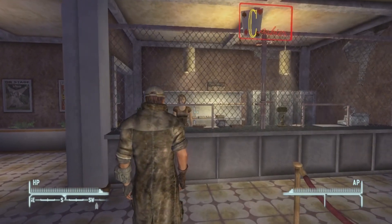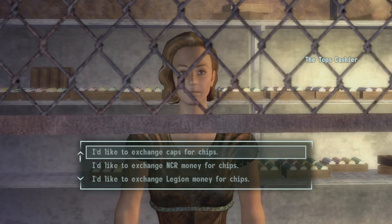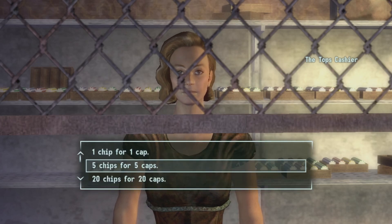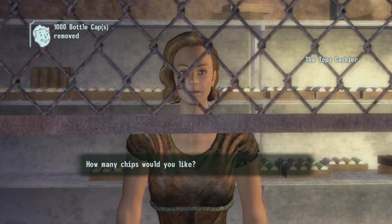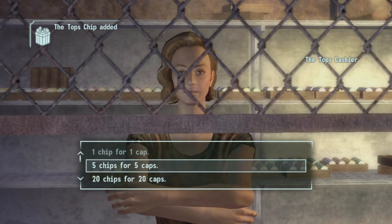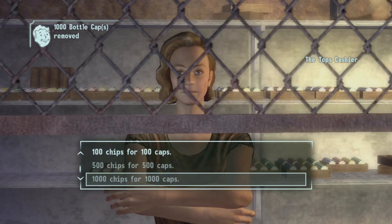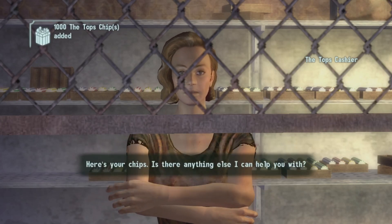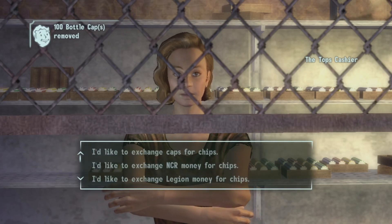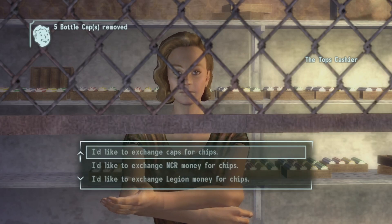You're going to come to the Tops Casino and talk to the cashier. Select 'exchange your caps for chips' and when asked how many chips you'd like, just do all of them. It's going to take a while — I'm going to fast forward until we finish. Alright, we've exchanged all of our caps.